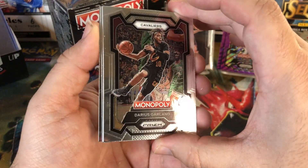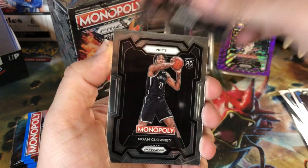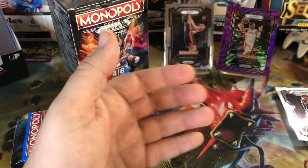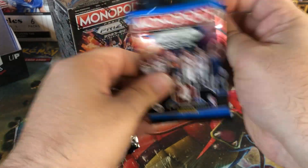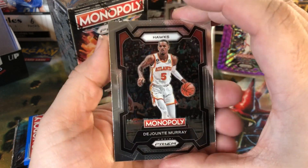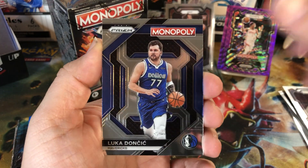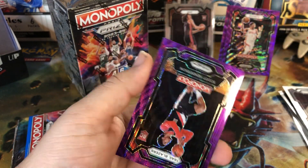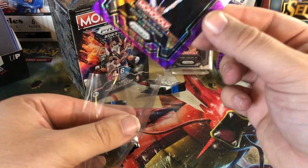We got Darius Garland, Rudy Gobert, Noah Clowney, and Emmanuel Quickly. Looks like purple wave time — we got Dejounte Murray, Luka on the insert there, Tyrese Halliburton, and Scoot Henderson on the purple wave there. I'll sleeve that — Scoot's a good hit.